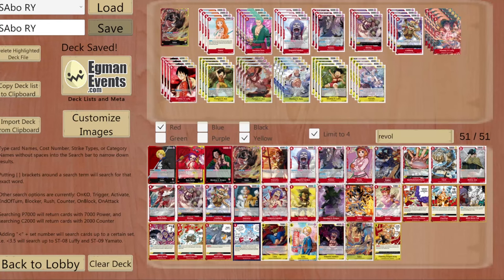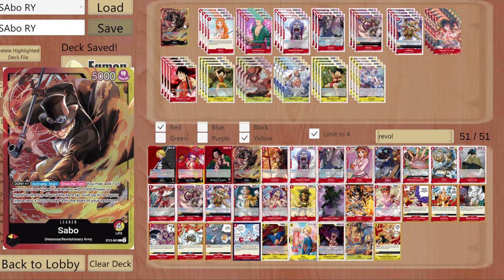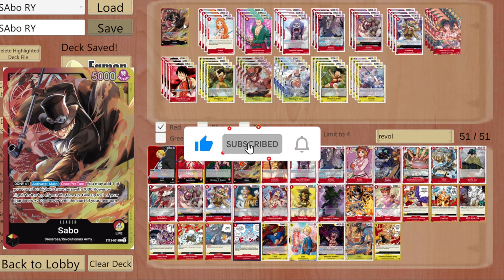What's going on everyone, Vampyr Gaming here back with a video for our second favorite Fireboy, Sabo — the new Black Yellow Red Leader, releasing next week.